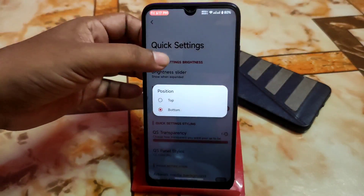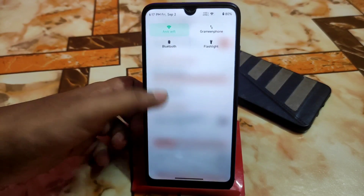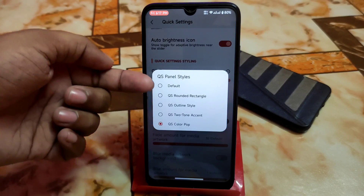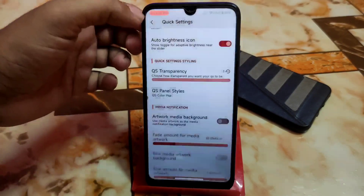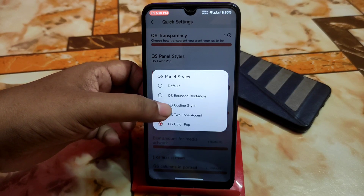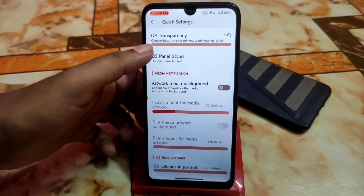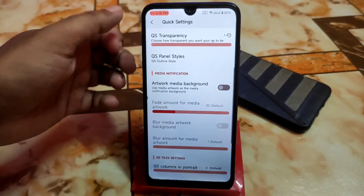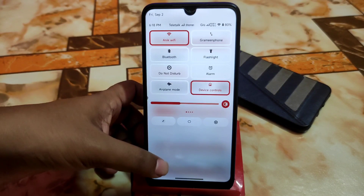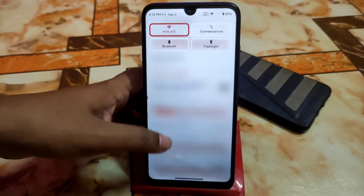Then we have quick settings where you can change the brightness slider position and QS transparency — I made it zero, so it looks like this. Then we have QS panel styles. The one I'm using is the last one: QS Color Pop. People can choose any of them. Let me show you one — select that one — and this one looks cool. You can change the control center, and all customizations are available in the control center.